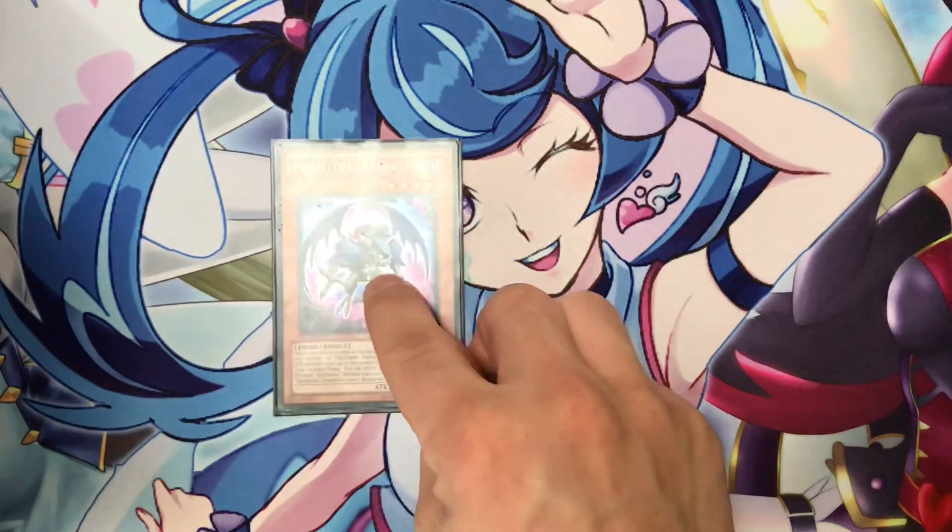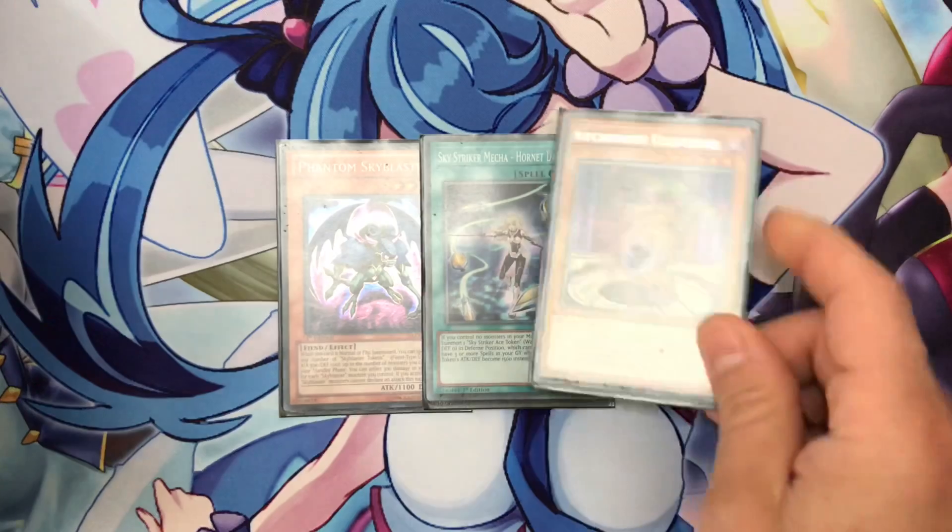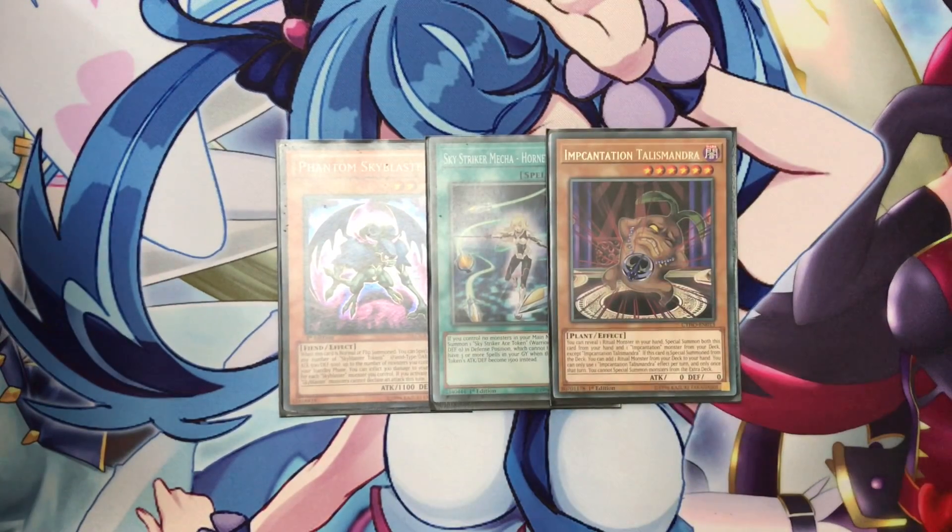Let's start with the first combo, which is a 3-card combo. It's Sky Blaster, Horned Rolls, Orange Gage, and a random Epicandation Monster. The goal of this combo is to give an Epicandation Monster to my opponent so we can lock him from Special Summoning monsters from the extra deck. This combo is very powerful against decks like Thunderdragons and Salamangreat, which have low access to bypass this lock.